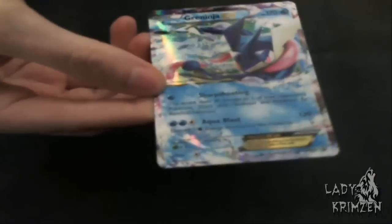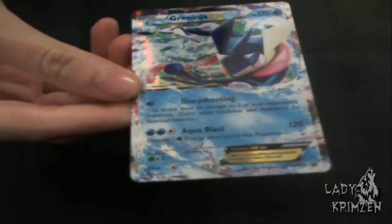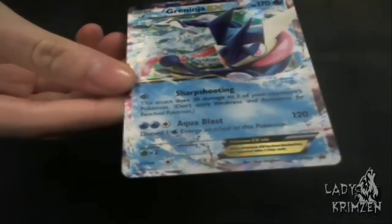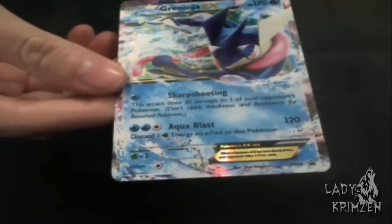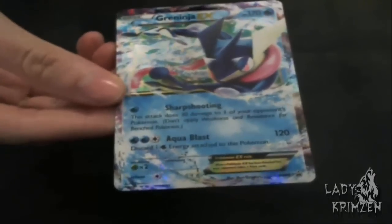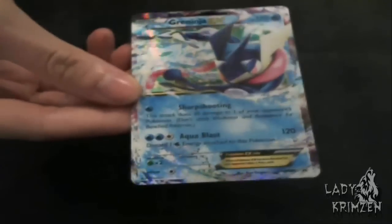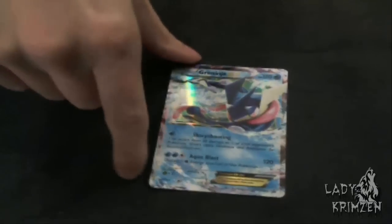So let's have a look at this Greninja card. Greninja EX — it's a water card, 170 health. The first move is Sharpshooting, requires one water energy card, and does 30 damage to one of your opponent's Pokemon. Don't apply weakness and resistance for bench Pokemon. Its other move is Aqua Blast — 120 damage, requires two water energy cards and one energy card of any type. This card discards one water energy attached to this Pokemon. Not as good as Delphox or even Chesnaught.